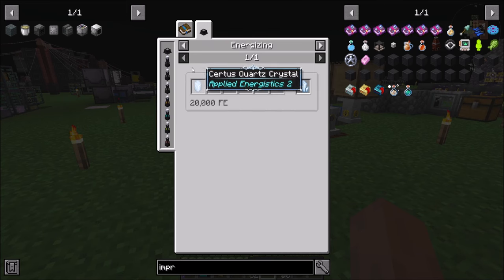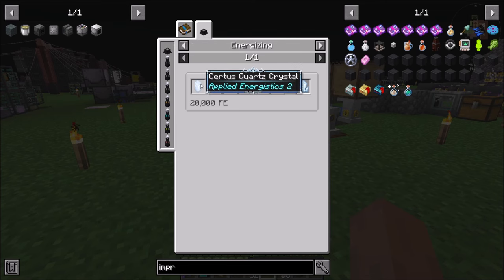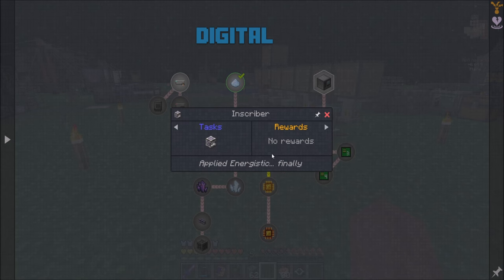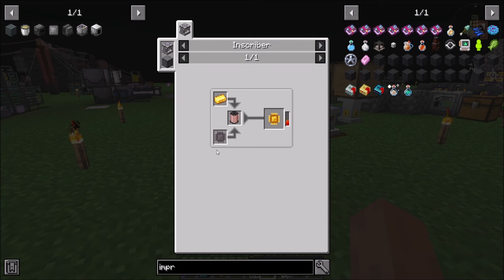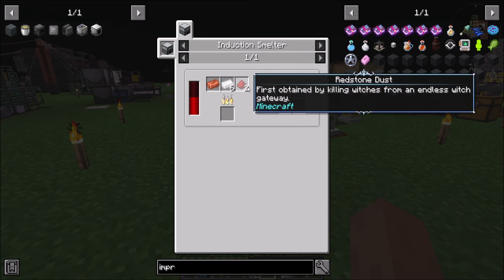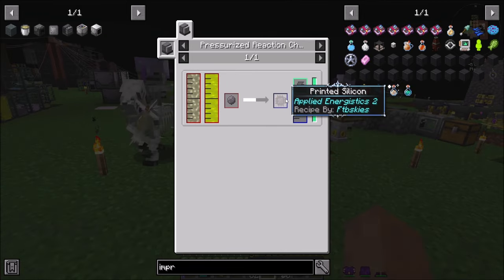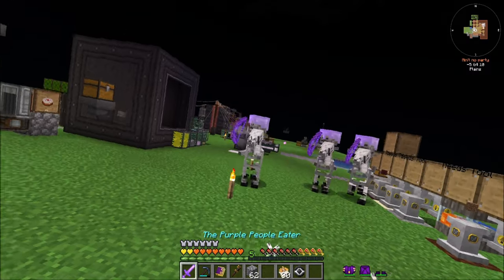Charged Certus Quartz comes from energizing. So once we get power going, we can get Charged Certus Quartz and really get going on some stuff. Logic circuits — this looks doable. Printed silicon is going to require chlorine and polyethylene. What in the — what is happening?